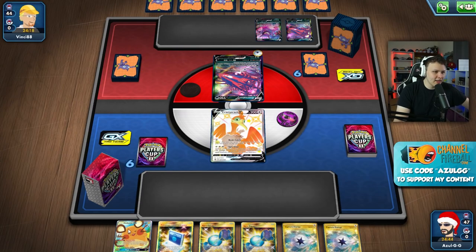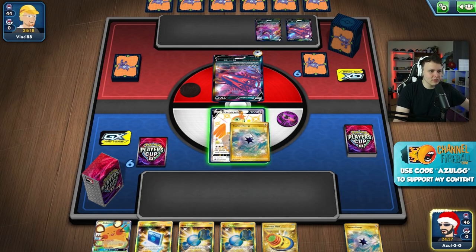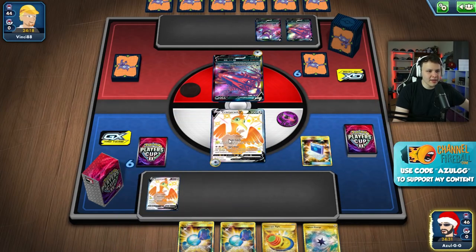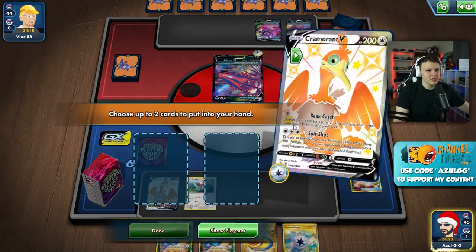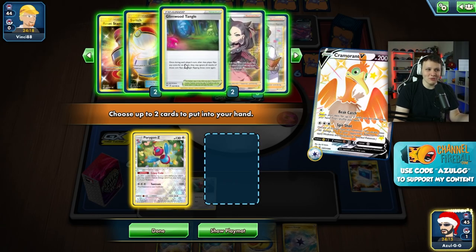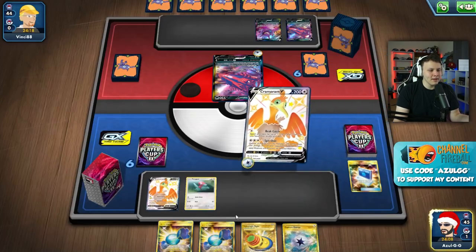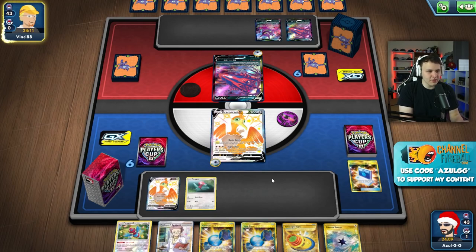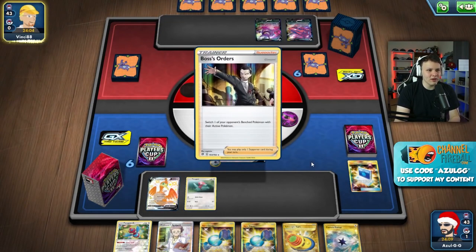I really want two of each but I don't want to lose this hand with our Candies. So we have to go Cram away the Dedenne, grab a Cramorant, then Capture out a Porygon. Let's go with that - Capture, Cram, Cram, Porygon, then Beat Call. I'm not super confident in this initial setup. We'll Beat Call and get ourselves that Porygon-Z. Maybe just grab the Research - that seems the best route. We got the Candy, Porygon, Capture out another Cramorant, and I'm going to try to get the VMAX going with as many energy as possible and just swing, hopefully get the one KO.